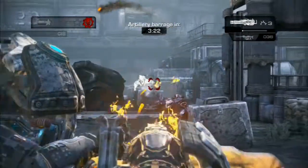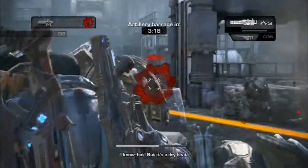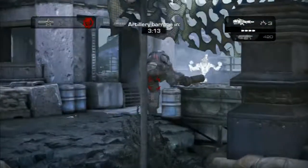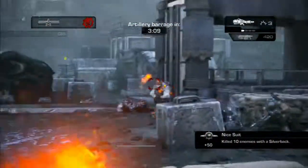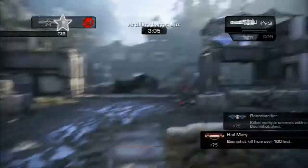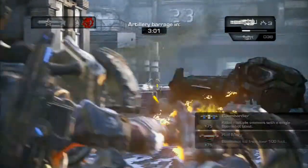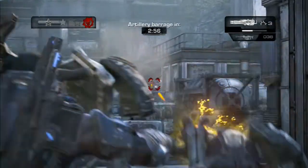That actually happens to me later. There are a bunch of enemies behind a wall and I keep downing them with the Gatling gun, but they keep getting each other back up. So I have to use the rocket to take them out. And when you're using the rockets, it seems like you have a little extra defense.